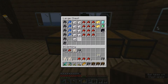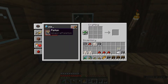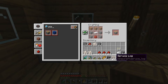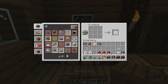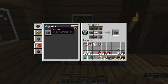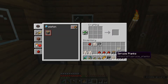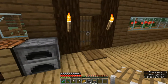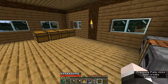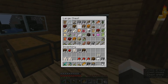We also want to grab ourselves some iron and go into the recipe book again. To make pistons it's redded out, meaning we need a certain item - the item we were missing was wooden planks. Now when we try it we get pistons to come up. We're going to make that - it gives us 16, sorry 17. And now we just need to grab ourselves a bucket.